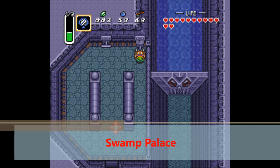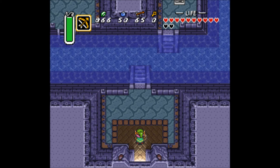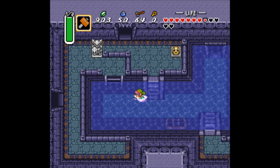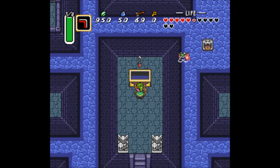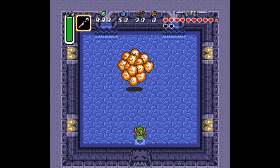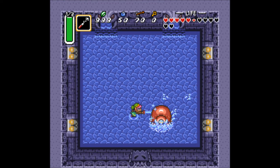At number 2 is the Swamp Palace. The gimmick of this dungeon is draining water from one room to the next so you can get further. This may seem hard, but it's actually really easy — what you gotta do is hit a switch and the water will be moved from one room to the other. You also get the Hookshot in this dungeon, which is one of the best items ever, so that automatically makes this dungeon really awesome. Then we've got the boss, who's pretty cool, although I'll admit his second phase is a bit of a pushover. Anyway, I really like this dungeon, but there's one dungeon I like a little bit more than this one.